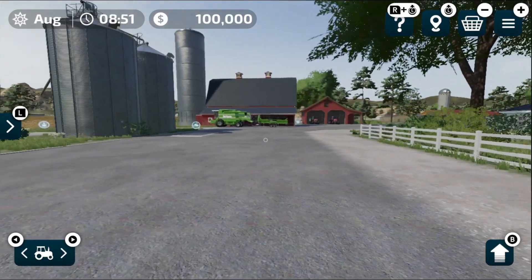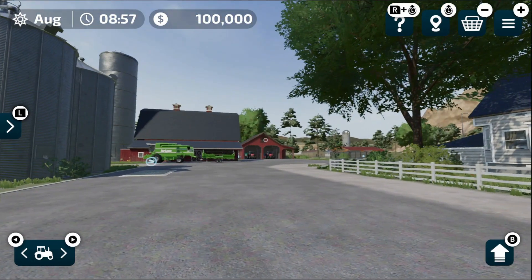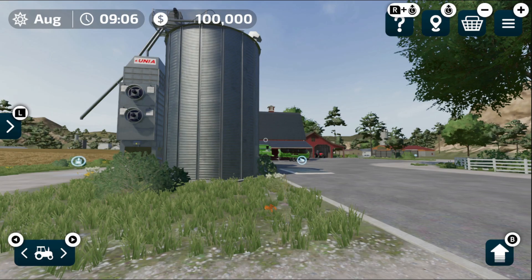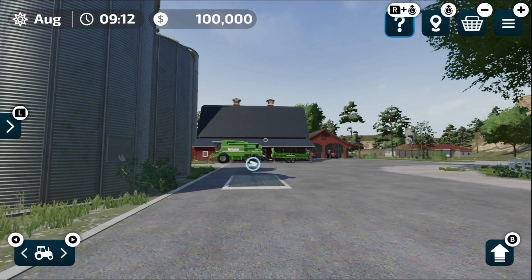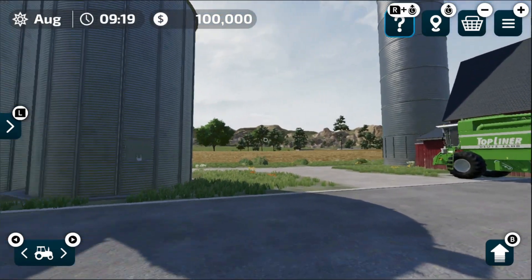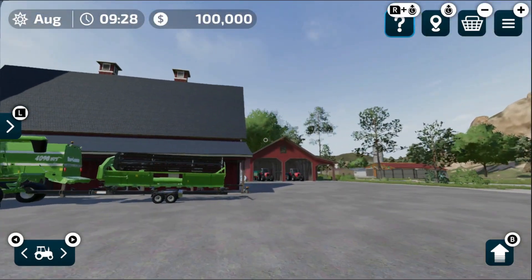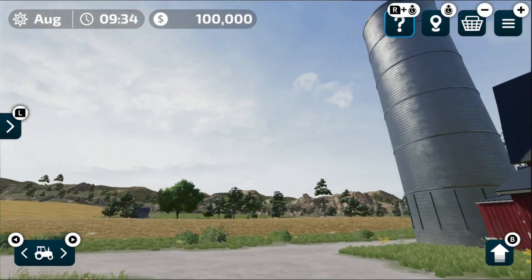This is our farm — home sweet home. My first reaction is that it looks just like the PC version of Farming Simulator 22. If you removed the UI and asked me which game is which, it would be very tough to guess. It's really really close and I was not expecting it. All those screenshots were actually true and the game is absolutely amazing.